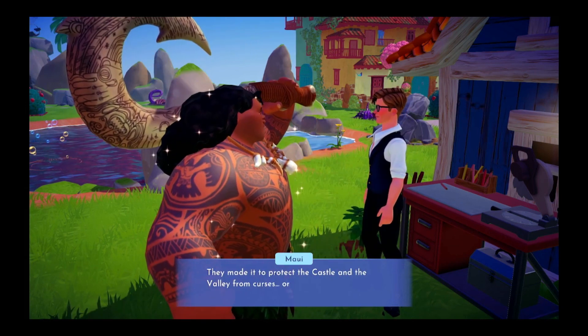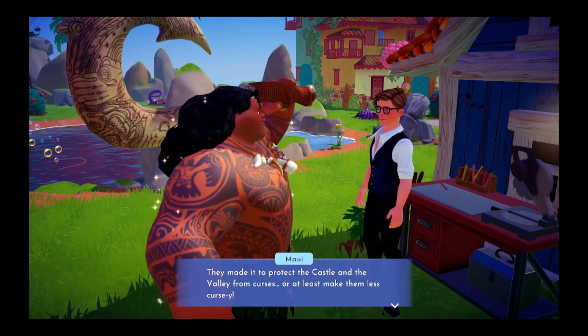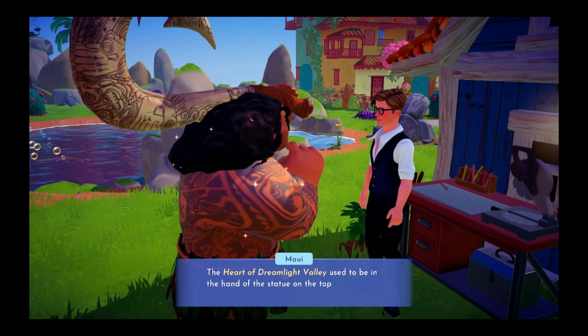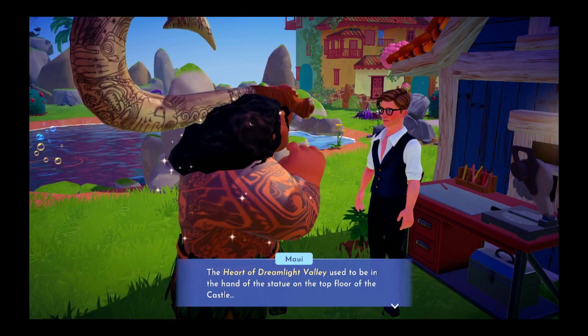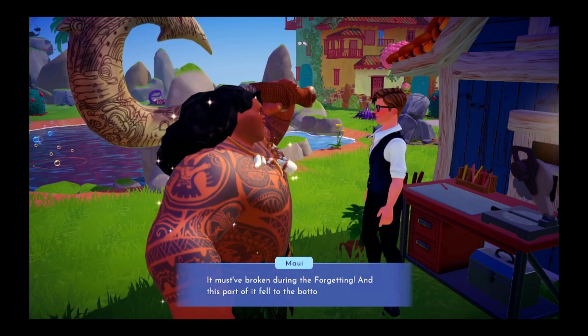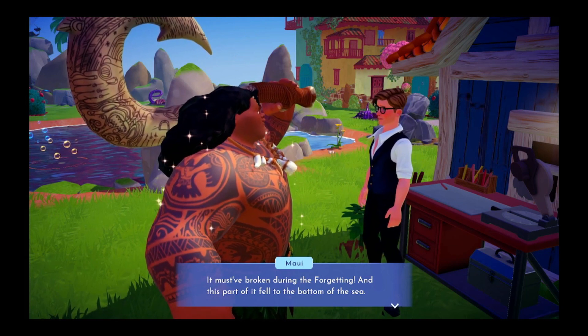They made it to protect the castle and the valley from curses, or at least make them less cursy. The Heart of Dreamlight Valley used to be in the hands of a statue on the top floor of the castle. It must have broken during the Forgetting, and this part of it fell to the bottom of the sea.